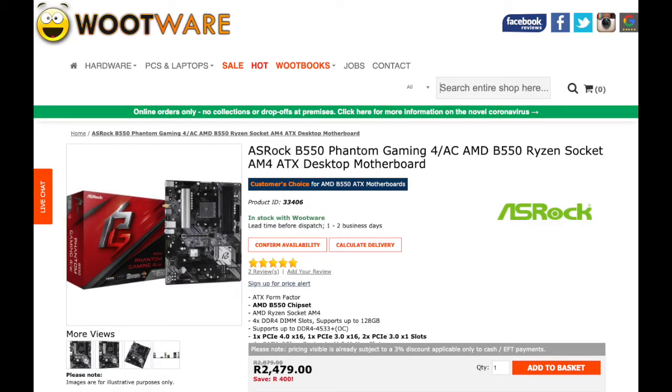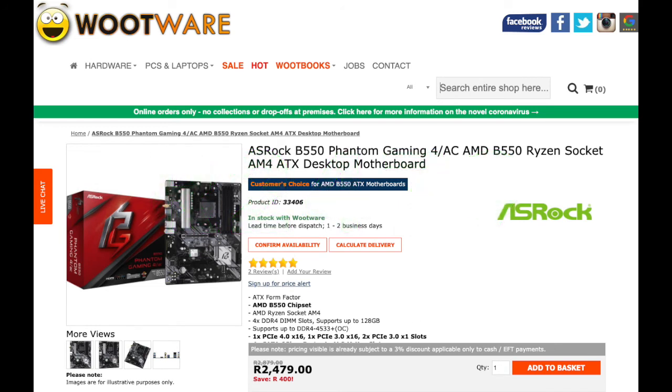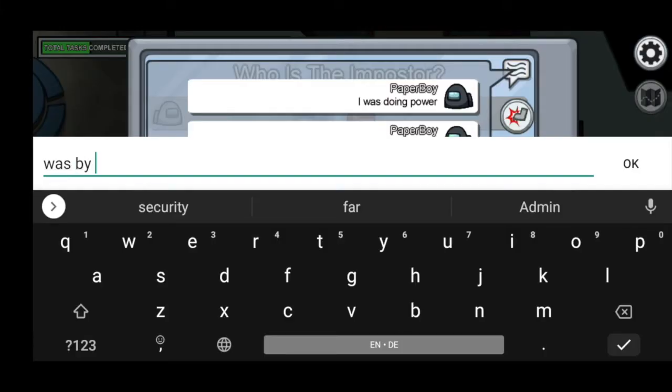Next for the motherboard, we have the ASRock B550 Phantom Gaming 4AC AM4 ATX motherboard. I chose this as it is the cheapest full ATX B550 motherboard currently available in South Africa, costing 2,799 Rand at Rooware — cheaper than last year's 2,599 Rand. The board features built-in AC Wi-Fi, dual-band 2.4GHz and 5GHz, and Bluetooth 4.2.